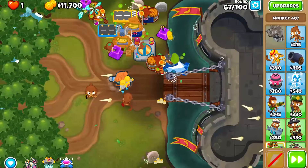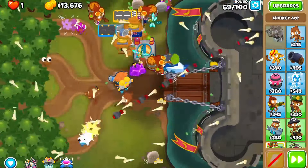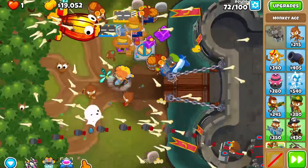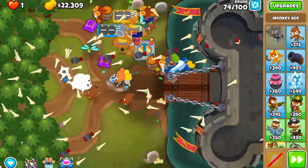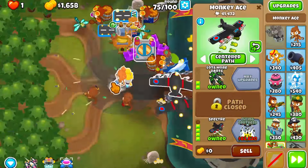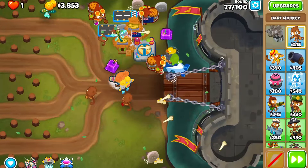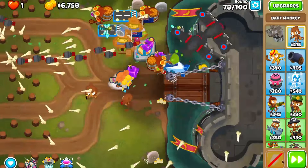That allows us to shred larger rounds like round 98, which is something Spectre might have traditionally struggled with a bit more. To do this, I'm going to be getting either an Icicle Impale or a Super Glue. With recent buffs, the Super Glue is just a bit better than Icicle Impale, but the Icicle Impale is also pretty good — I decided to get Icicle Impale here. Another thing I decided to do is just remove the trees for $4,000.